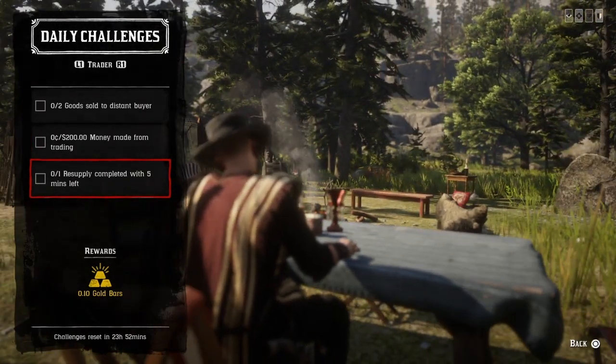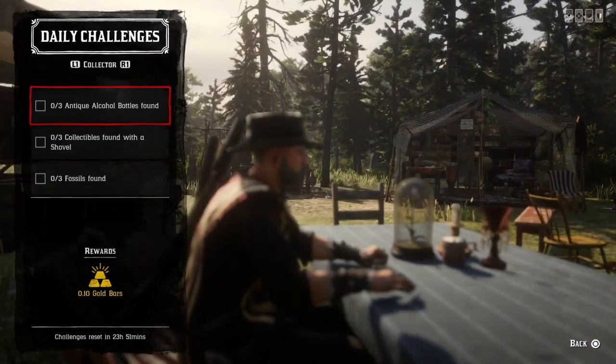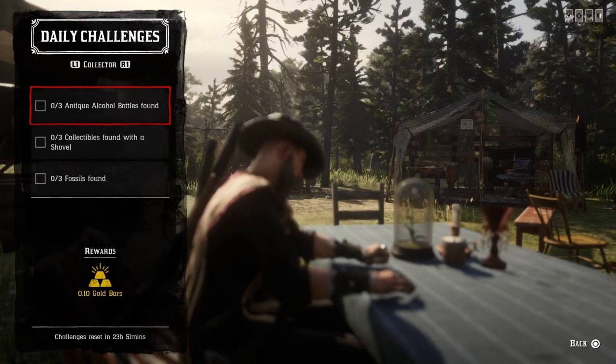For one resupply completed with five minutes left: once your camp needs a resupply, don't order it — actually run the resupply mission yourself — and just make sure you complete it with five minutes or more left on the clock.